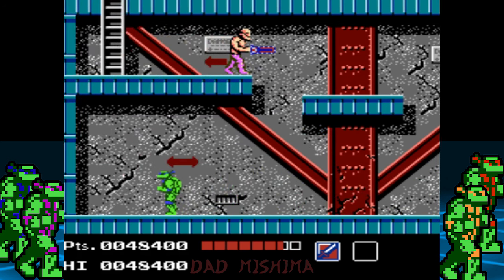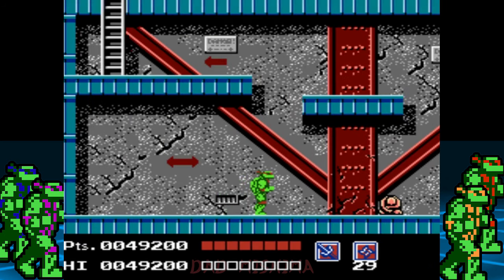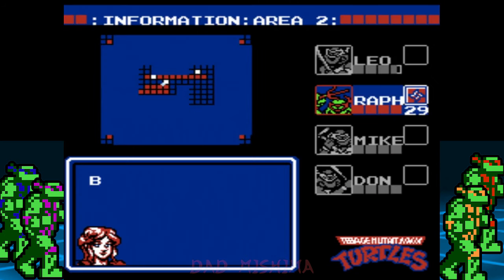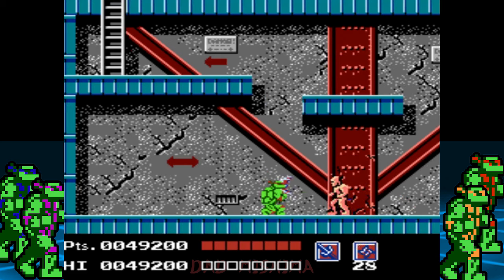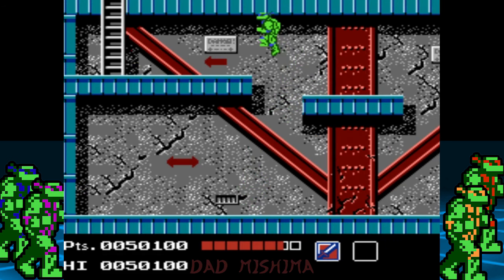Stand underneath the chainsaw man and allow him to fall to your level. Keep him stunned and take him out. Now get ready to fight this enemy who can blast Kai shots as well. It's probably best to hit this guy with the throwing weapon. Let's head up to the third floor.